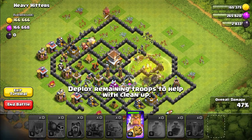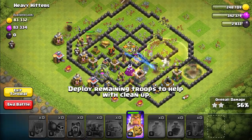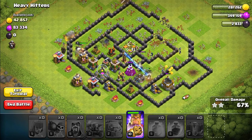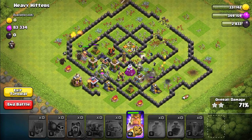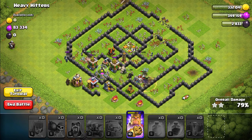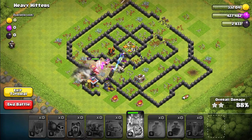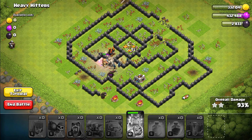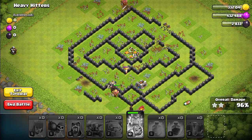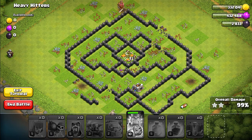Keeping the wizards alive is key. We got two stars so far. The wizards are doing great while they're alive - we might actually do really well. We're going to activate the king's ability and that should wrap up the base. We got a three star! The PEKKAs are doing their job and all that's left is the tesla and air defense. These practice tutorials give crazy amounts of loot and dark elixir - that's nice.